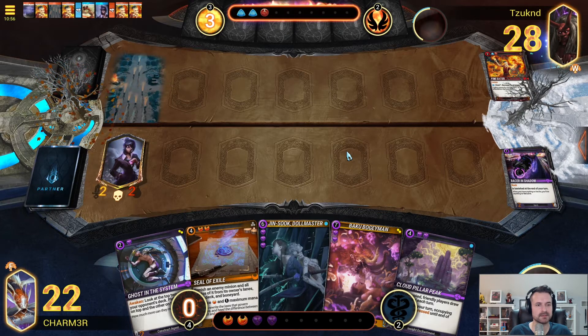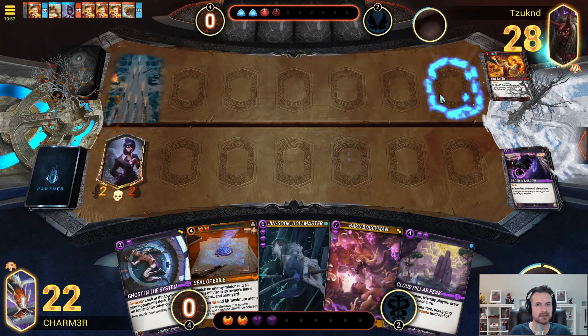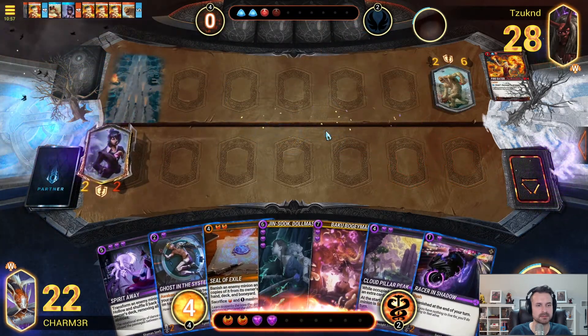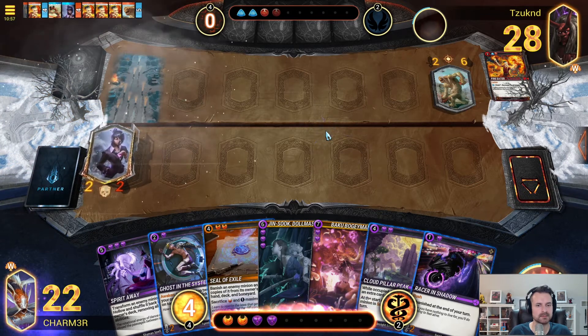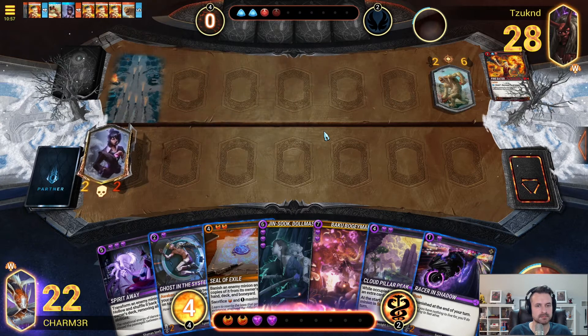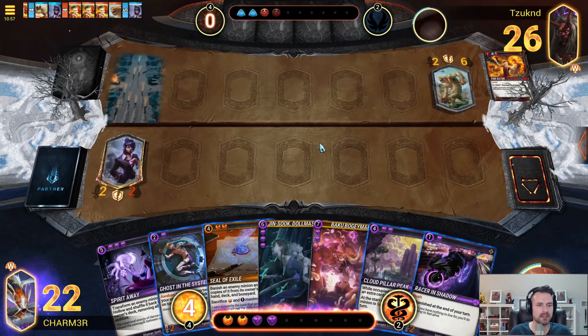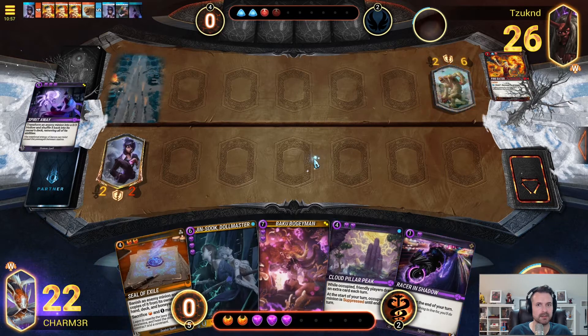They got some damage on it. Burn the other fire eater. They play a Cyclopean Giant — the giant is interesting. Well, let's take the damage. There are a couple of different ways we could tackle this, because we could just Spirit this away. Which is what I'm leaning toward — let's do that for now.